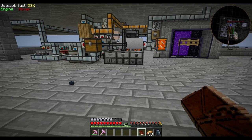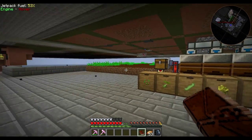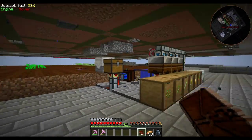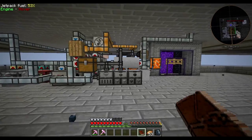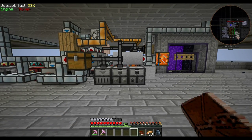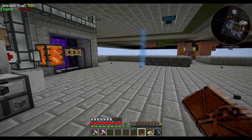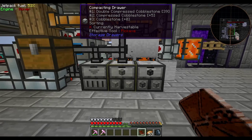Welcome back, I'm Nicole B.W. and this is Gray in Skies 2. I have been busy. I've built this big thing — I'll explain that in a second. I also am Steve, unfortunately. Boo. So I have quite a story to tell.